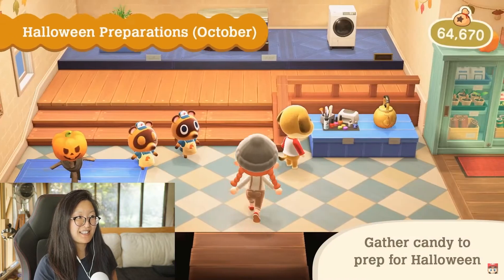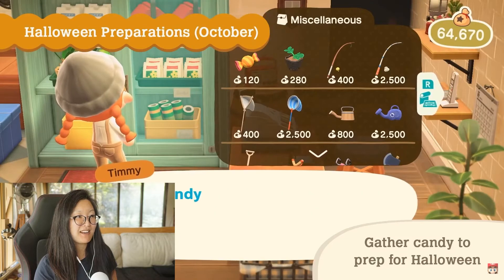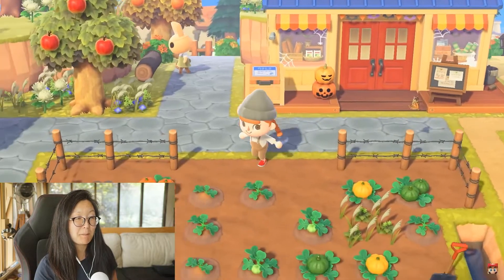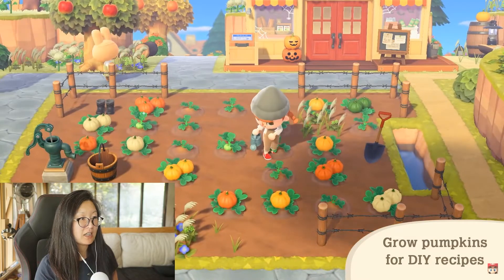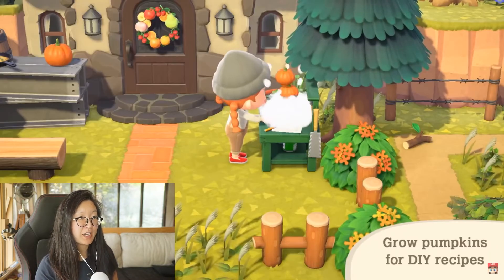October 31st is Halloween. Halloween preparations — go to the store, buy some candy for 120 bells. There's the pumpkin starter. We can farm pumpkins, all different kinds of pumpkins. It looks like the pumpkins grow randomly, just like I predicted.